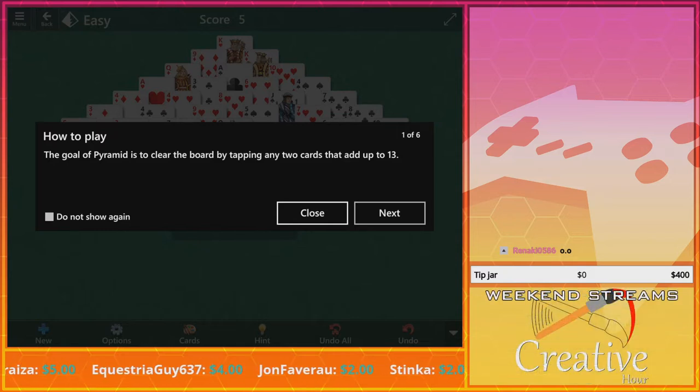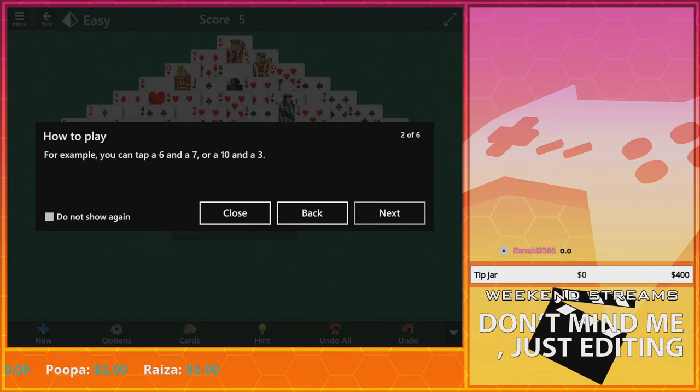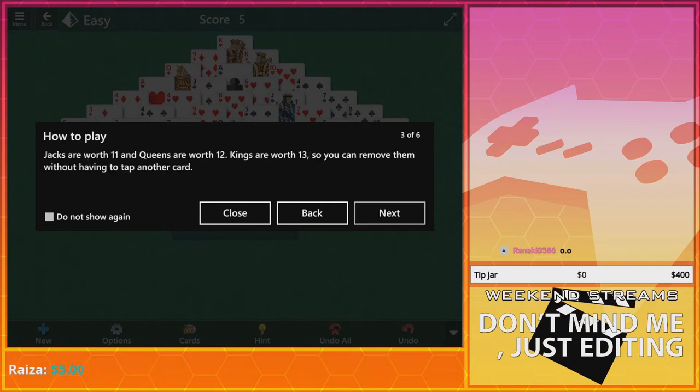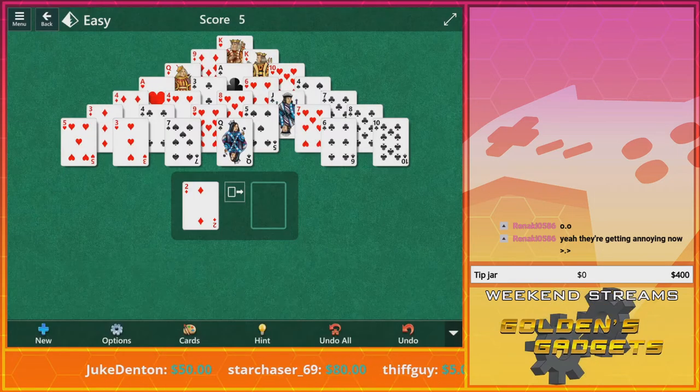Clear the board by tapping any two cards that add up to 13. For example, six and seven, or a ten and a three. Jacks are worth 11, queens are 12, and kings are 13, so you can remove them without having to tap a second card. I'm too much of a visual person — what number are you trying to match?